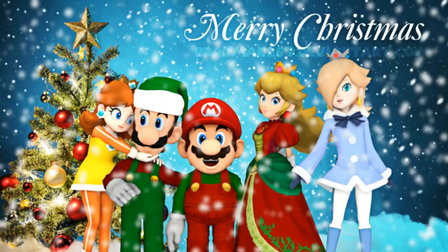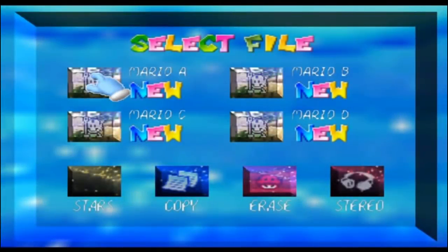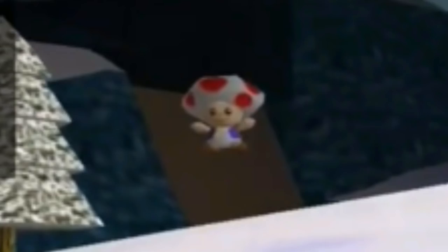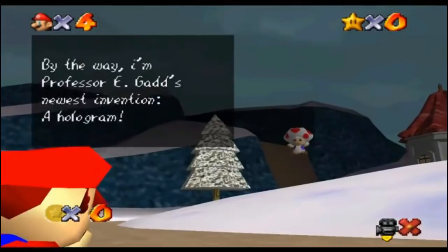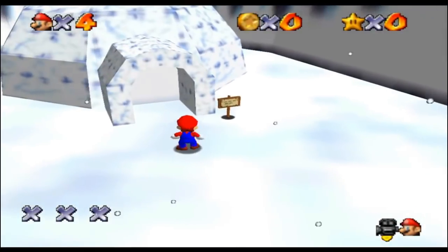We've looked at some pretty cool games so far, but it's time to start wrapping things up — no pun intended — with one last game called Peach's Christmas Invitation, which is a fan game slash hack of Mario 64. And I gotta say, this one is really good. The game starts off with Mario getting a message from Toad, who apparently can fly now, introducing himself as Professor E. Gav's newest invention — a hologram. The game itself is extremely beautiful in so many ways.